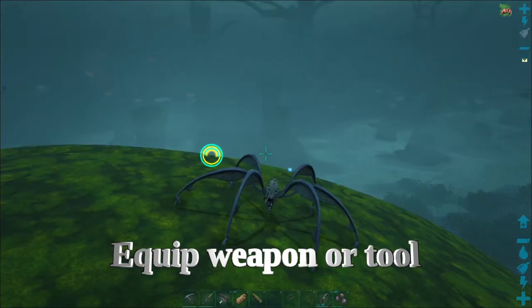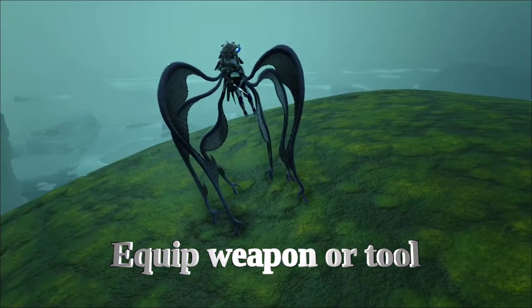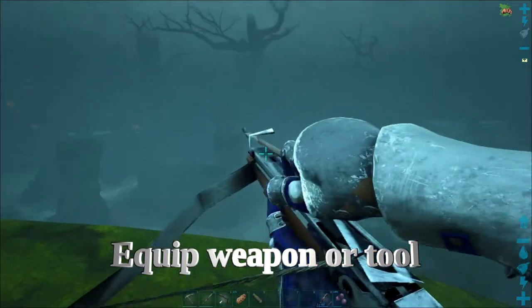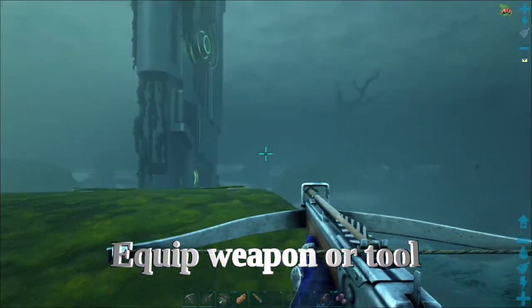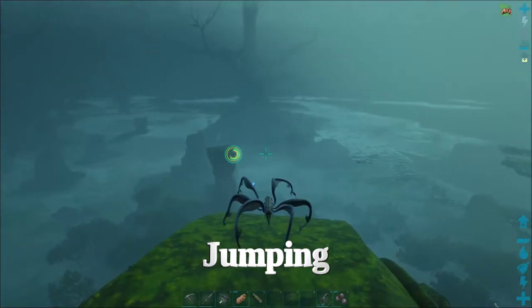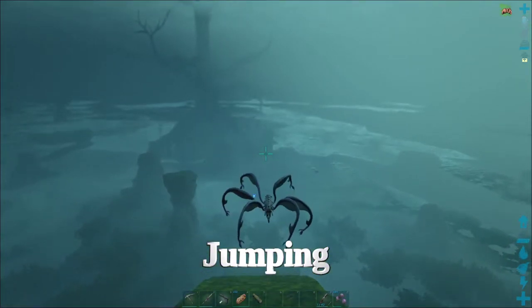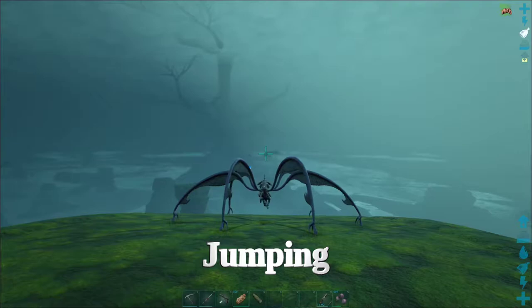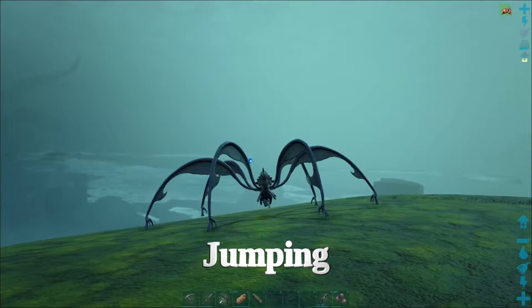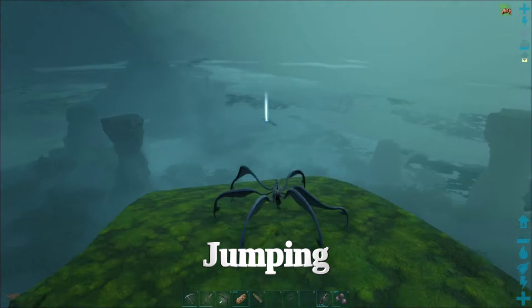Secondly, you can pull out a tool or a weapon and it will go into this mode here, and you can use it or shoot it while walking around. Pushing the spacebar jumps, and you can do a double jump by pushing spacebar twice. Furthermore, you can hold the spacebar to charge a power jump.